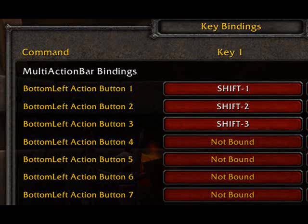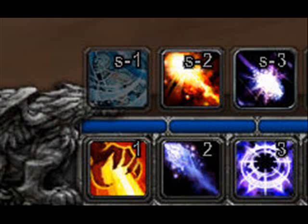Whenever you're done, hit the OK button and then return to the game. You'll notice an abbreviated S1, S2, and S3 will appear on the buttons we've just keybound. These abbreviations obviously stand for Shift+1, Shift+2, and Shift+3.